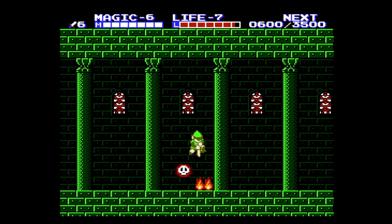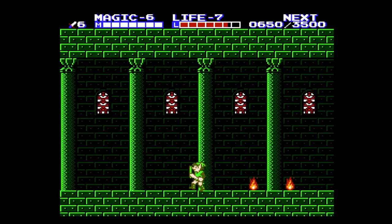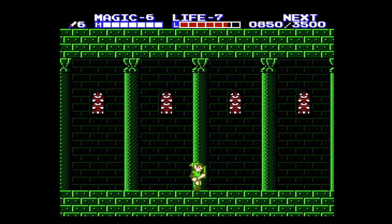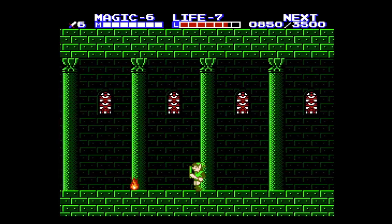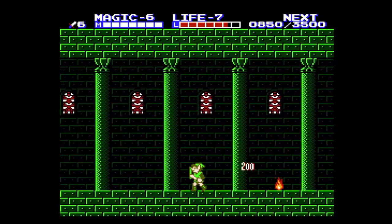I'll tell you the trick with these enemies — they'll kind of pop up out of nowhere, but they give a lot of XP if you can kill them. They give 200 XP each, so if you have the time, make sure to kill these guys.